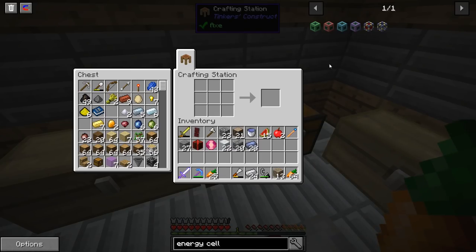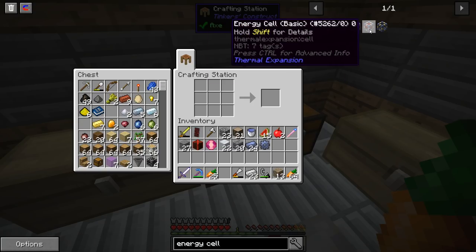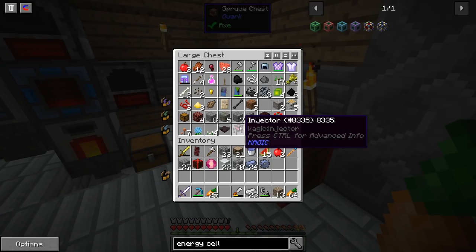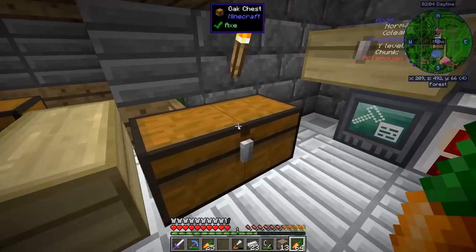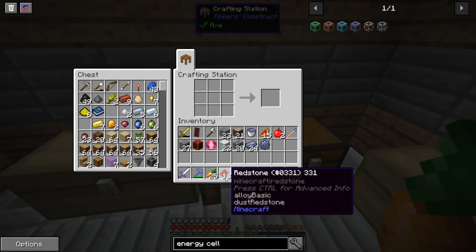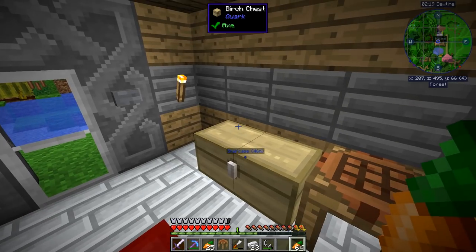Let's make everything I need. I need a redstone — I should have a lot of redstone. There's 18, and that's actually enough. Just for convenience, let's make another crafting table and put it somewhere over here so I can already start putting things that I have, like this block of redstone.